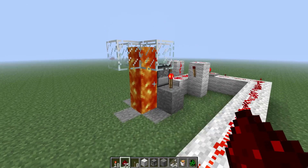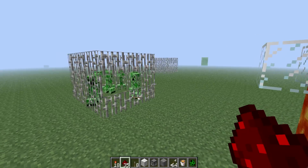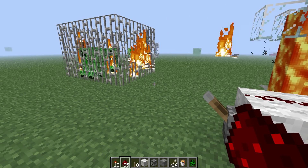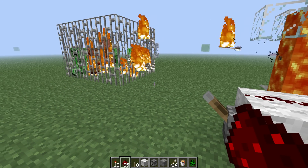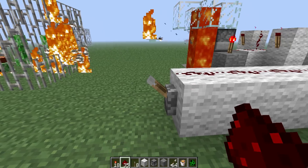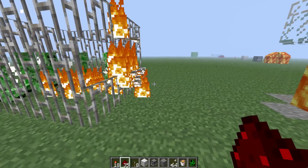Then I have the lava here to ignite the arrows and hit the creepers. So let's see this and then I'm going to do a slower build step by step. Now let's see exactly how to build this.